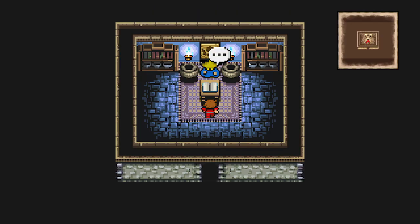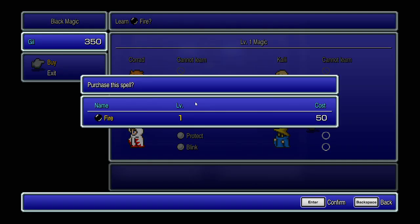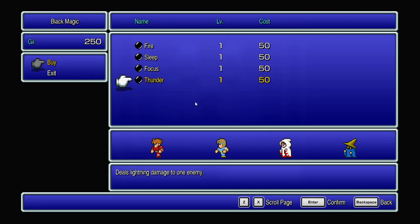Over here we have black magic. For black mages, I find that Fire, Sleep, and Thunder are the three best to get. I haven't had a lot of luck with Focus against enemies because usually the warrior and the monk can hit their target pretty well — I don't really see a need for Focus early on. You don't have to purchase Sleep; it costs 50 gill and you probably won't use it as often as you think. You can do fine with just Fire and Thunder.